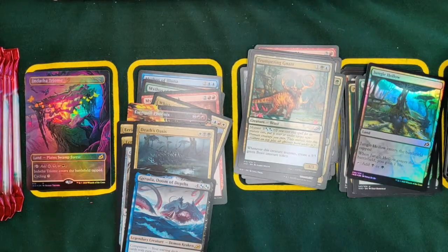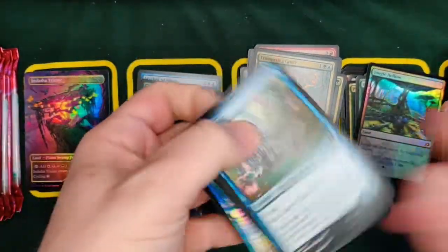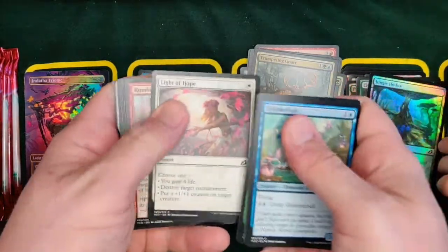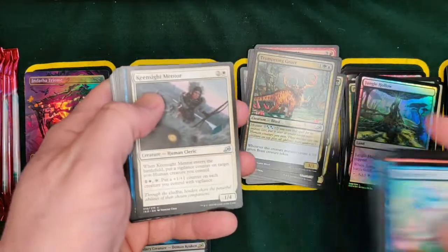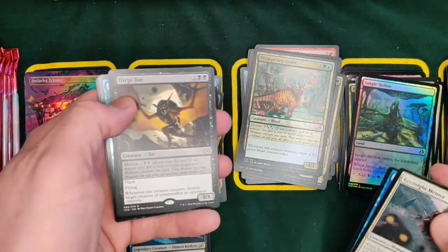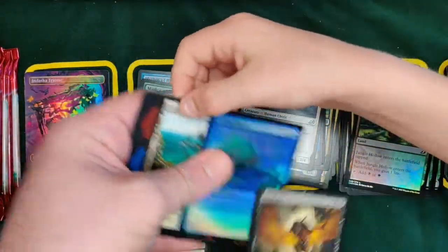Have we seen a mythic yet? I don't think anything's been a mythic — no, you've got no mythics. I see something foily — maybe we'll get a foil mythic back there. That Indatha Triome is going to keep value as a full art rare, there's no question. They are going to be well sought after. It's a dirge bat — and we've got a foil Alcapellagor. That's pretty nice.